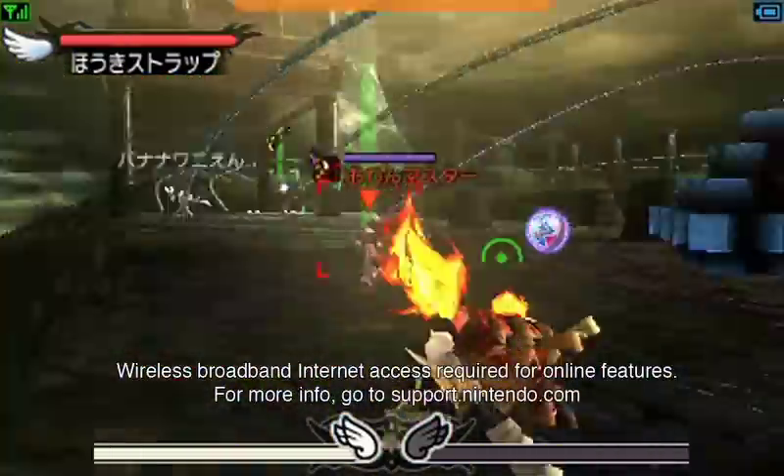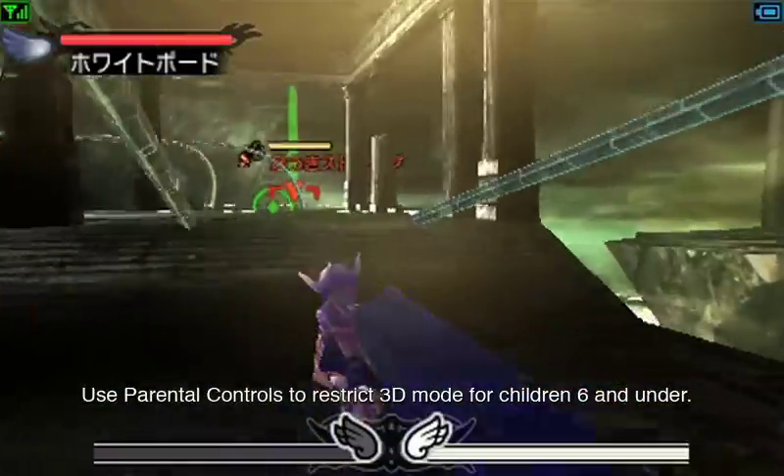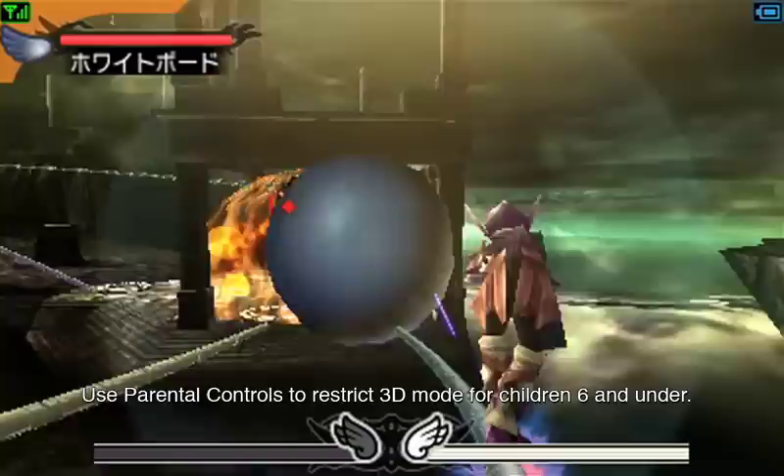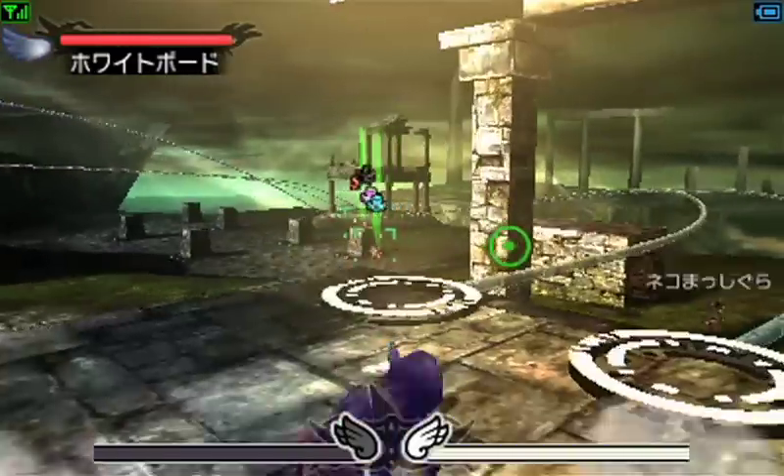Notice the square cursor displayed on enemies? That indicates an enemy is within firing range. Here we see black club riding grind rails and firing giant steel balls. Both are unique to this map.